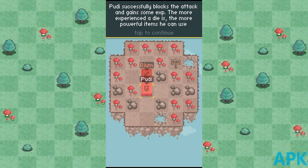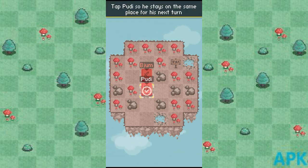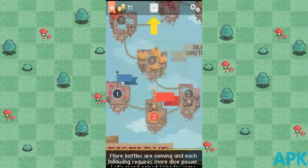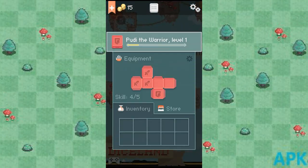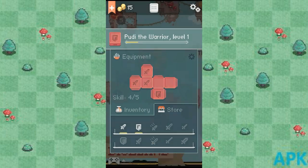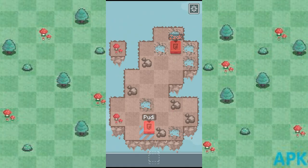Putty successfully blocks the attacks and gains some XP. The more experienced a die is, the more powerful items you can use. Tutorial is done! After completing level one, several new levels become available, but you can always replay levels for practice. Let's move on and see even more great feats — let's go with number two.